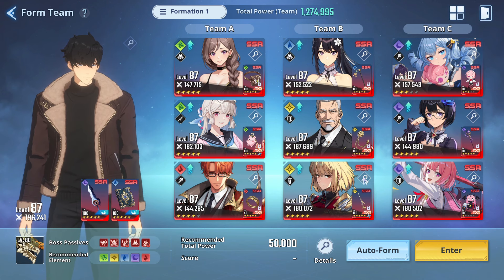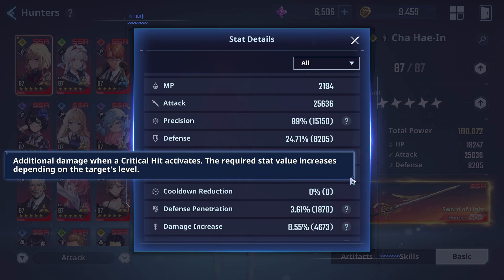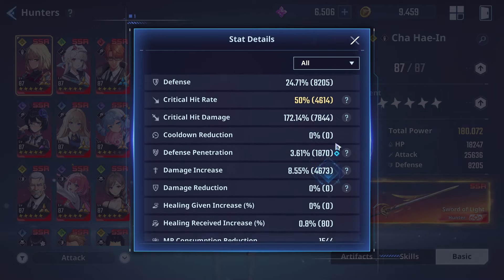Let me show you the stats real quick — my Chahi-in will be at full gear. This is going to be an unfair comparison, but what we're doing here is really just to get an idea of how much damage they're actually dealing.